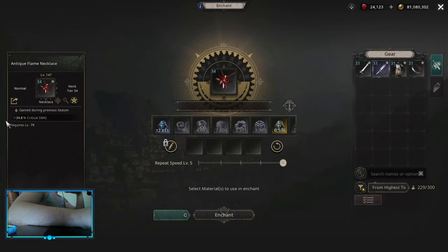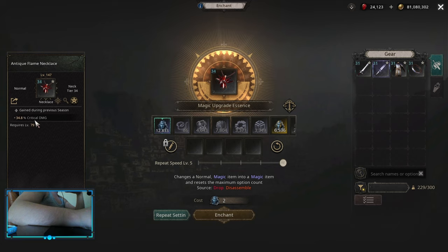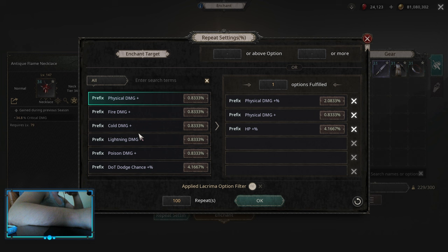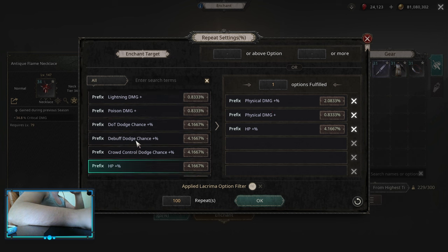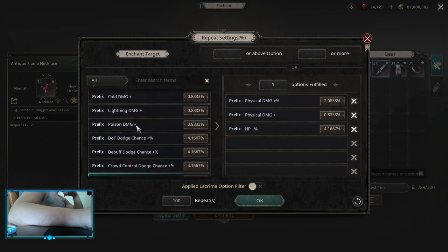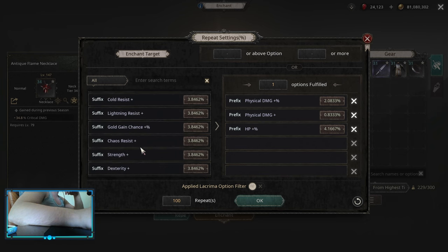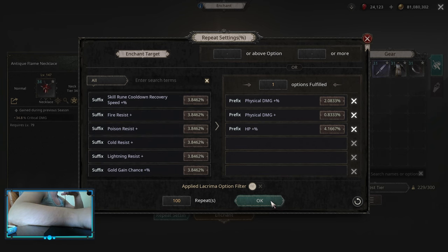For the neck you want critical damage implicit. For the rolls, on a non-authority necklace you can get physical damage flat or physical/elemental damage flat. If you do poison, pick up poison damage flat. For the multiplier it's physical damage multiplier or elemental damage multiplier. Then you can get some HP, and the suffix spot is up to you — you can get some stats or some resistances depending on what you need the most.